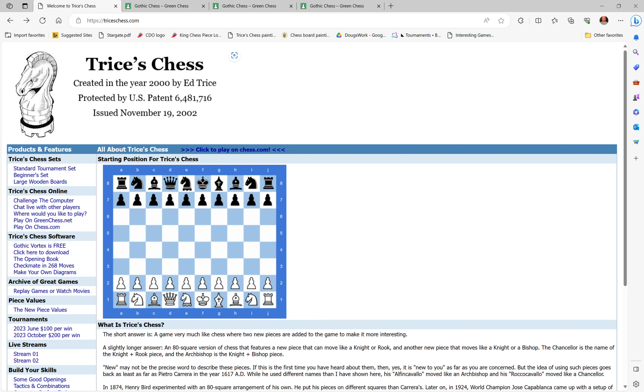Hello everybody, I wanted to show everyone how you can make four hundred dollars in just three games playing Trice's Chess, a variant of eight-by-eight chess — also known as Gothic Chess until recently.